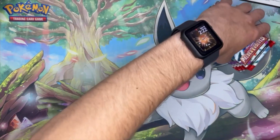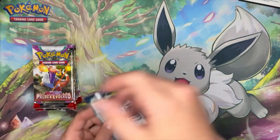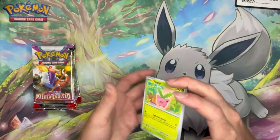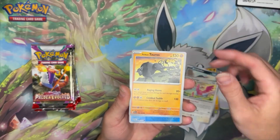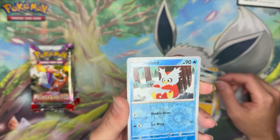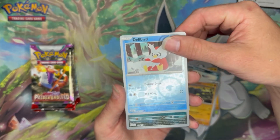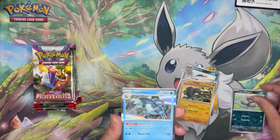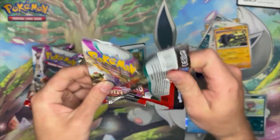Anyways, let's dive right into these 11 packs and see what we can get. See if we get lucky enough to pull that Iono card straight off the bat. Hoppip, Makuhita, Pinchurchin, Flamingo, Tauros, Delibird - whoa, do you see the weird damage on this card? Like the holo melted off. I hope it's not that way with the whole box. That one seems to be fine - that's weird, I'm gonna put that one to the side. And then an Armarouge for the rare on that one. It's weird, I've never seen that happen with a reverse holo before.